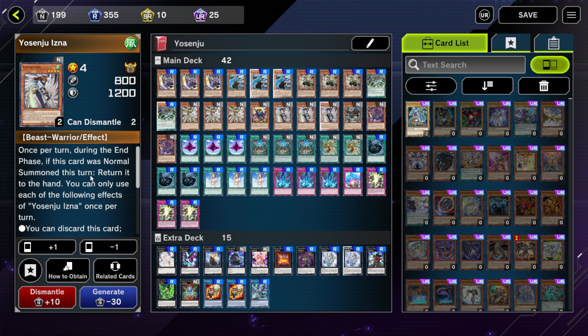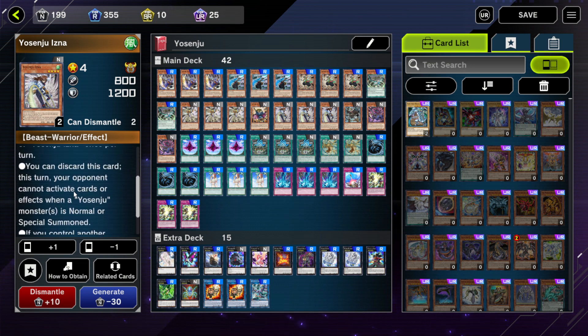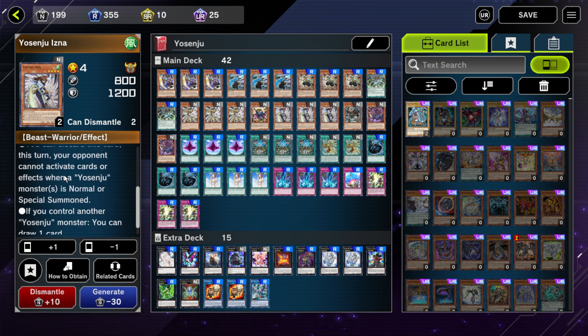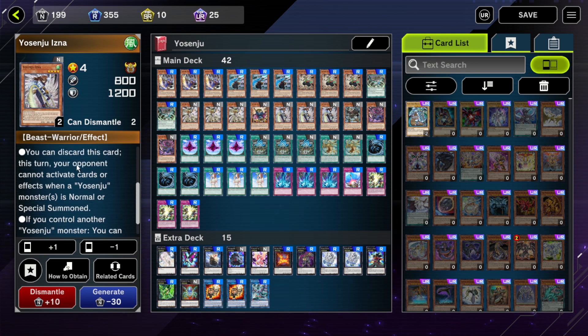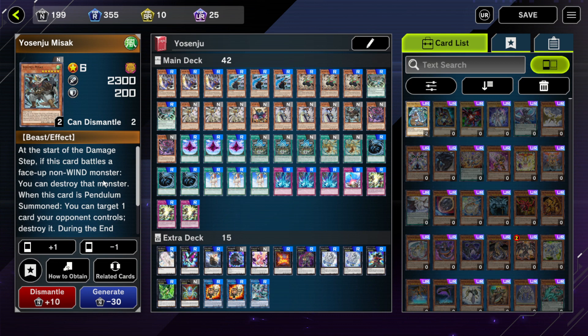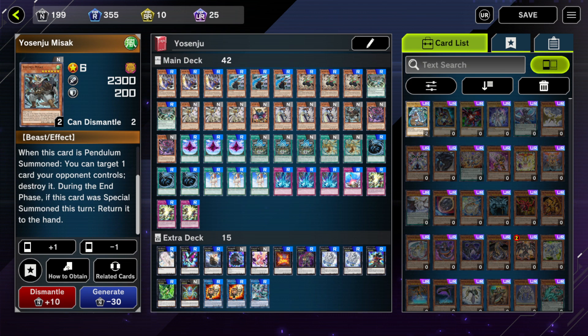Then we've got three Yosenju Inza. Inza is a way to protect your monsters if you're against a deck that would use effects on normal summon, like Solemns for example. And if you normal summon it, you can just draw a card for free — it's pretty okay. Then there's one Yosenju Mizak. If it battles a non-wind monster, you can just destroy it at the start of the damage step, and if it was special summoned, you can protect your hand. You can tribute summon this off the effects of the Yosenjus, which is quite powerful, plus there's another card that can special summon it directly from the deck.